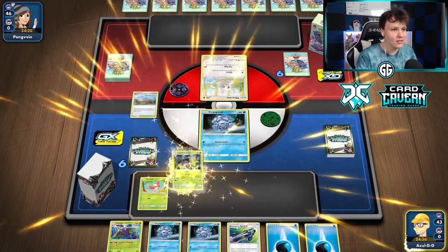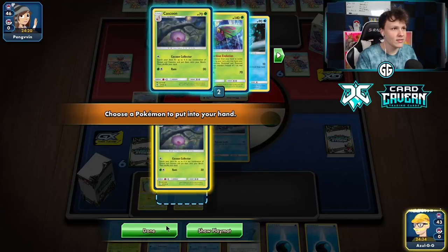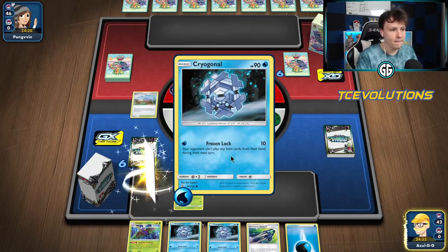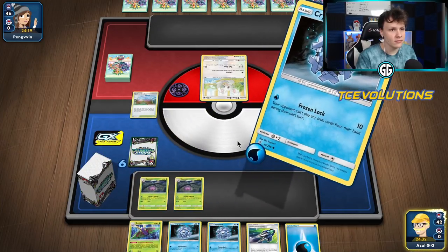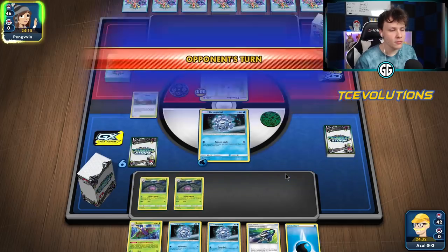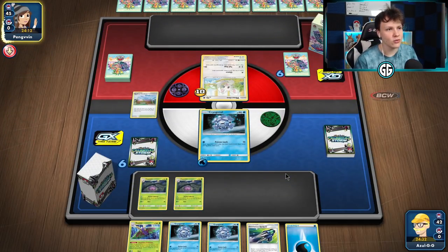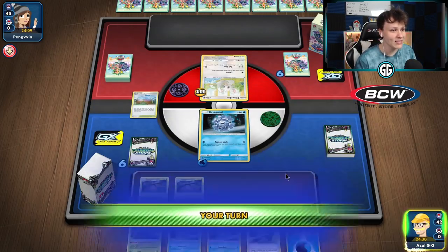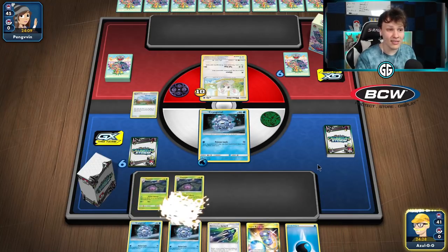That was a draw-pass from our opponent. Getting out a second Cascoon, then going into that Frozen Lock for 10. Double Cascoon setup looking pretty good. Let's see if our opponent has anything else in hand besides another draw-pass - it's a pass again. All right, Dustox is coming down.